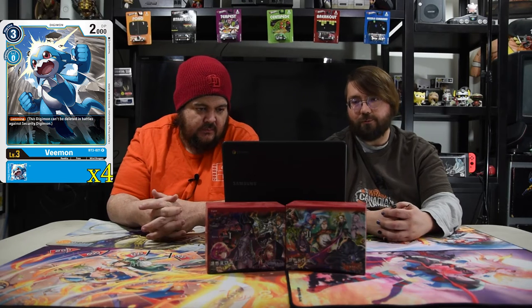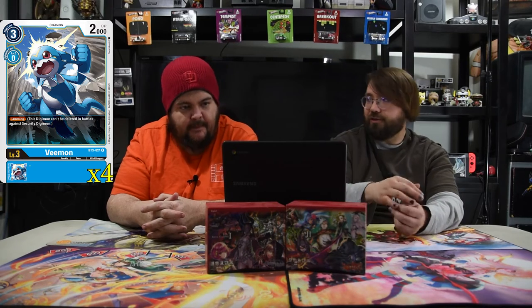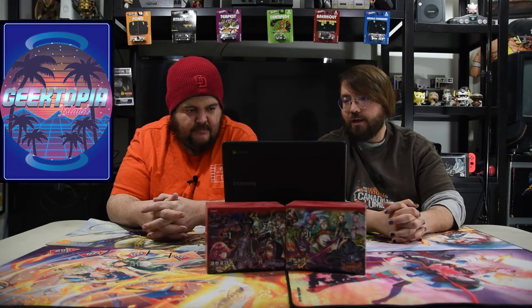Next is Vmon, our boy — three-drop, 2000 DP, zero inheritance, zero digivolve cost. He's got jamming, so if he would be deleted in battle on security, he does not get deleted. That's super good, and since he's already the next level three to stack on the other one, you can immediately draw a card.